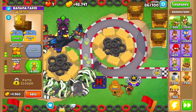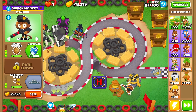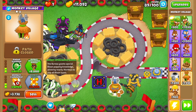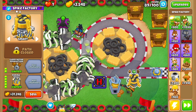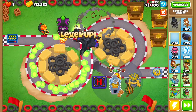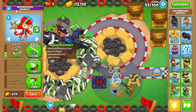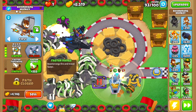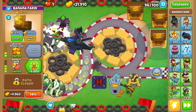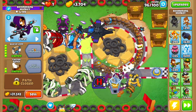Round 86, do a collect all for the banana farms. Then go to the spike factory and get perma spike, then to the sniper monkey and get maim MOAB. For the monkey village go grow blocker, radar scanner, and monkey intelligence bureau — so it can pop lead with no need for the top path. Then drop a boomerang monkey right over here: improved rings, glaives, glaive ricochet, more glaives, faster throwing, and faster rings.